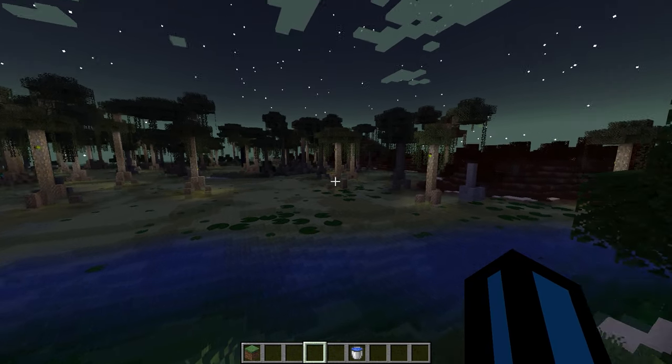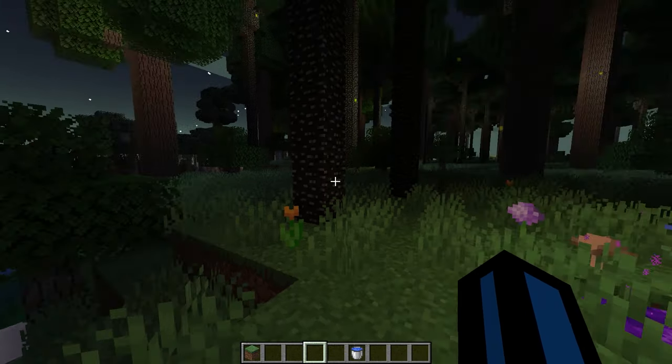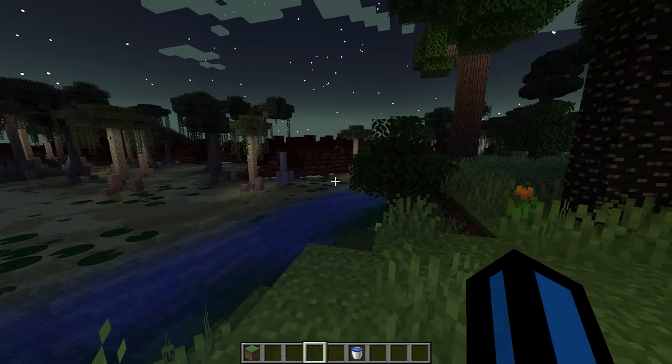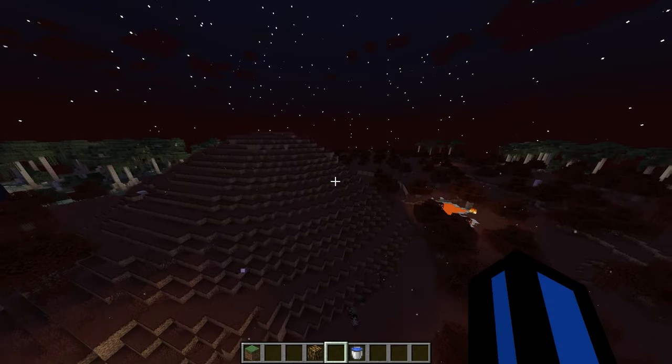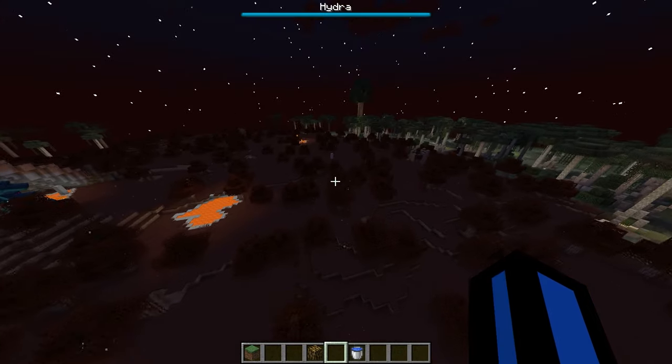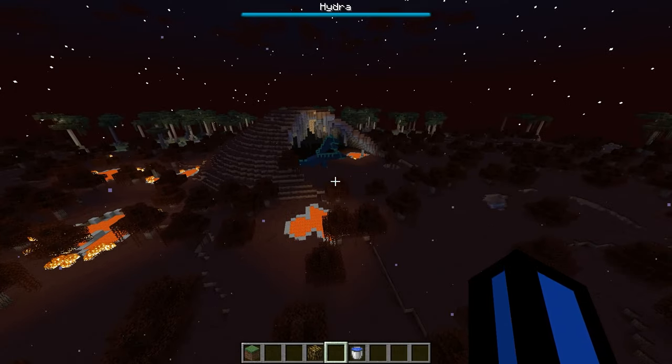I don't remember every single biome or every single structure in the Twilight Forest, so we're just gonna have to go around and explore as we go. We've got a boss already — the first one we've got here is the Hydra.